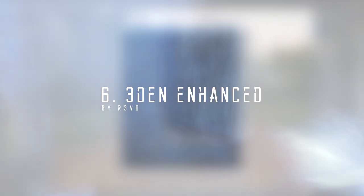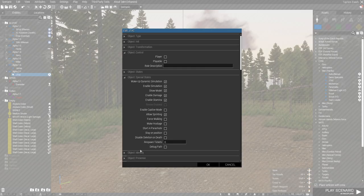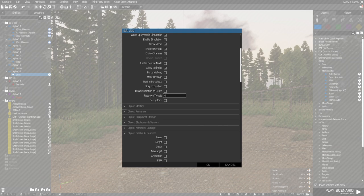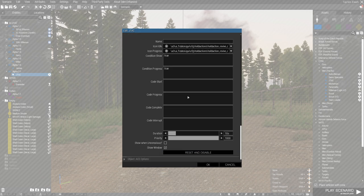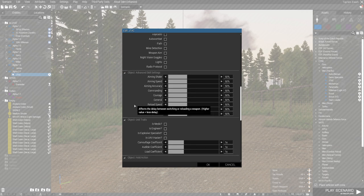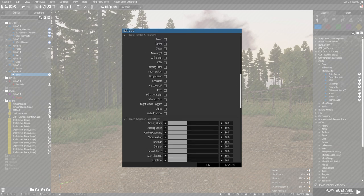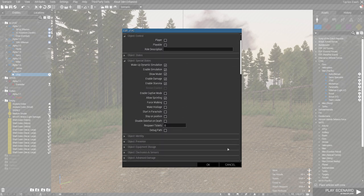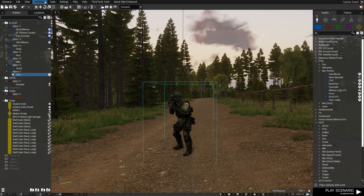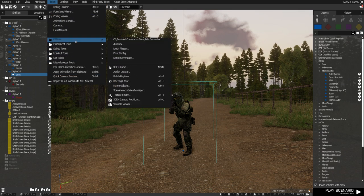At number 6 we have Eden Enhanced by Revo. This modification adds new functionalities to the Eden editor without creating any dependencies. It gives the Eden editor many new tools that you can use to make your Machinima. You can even customize each individual character's traits to your liking. Another example is Enhanced Time Acceleration, which you can use to make time lapses. To learn more about that, check out my tutorial on time-lapsing that utilizes Eden Enhanced.